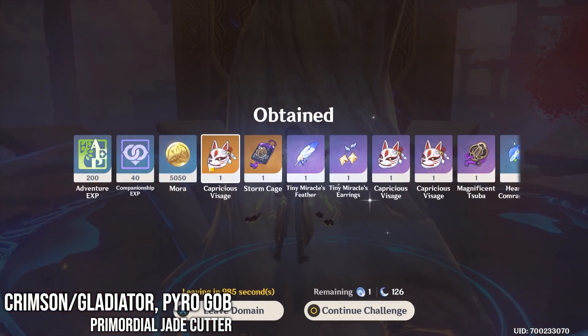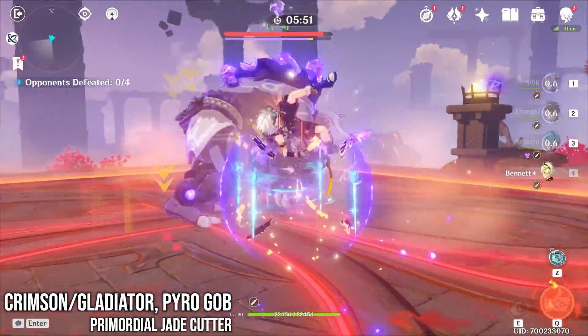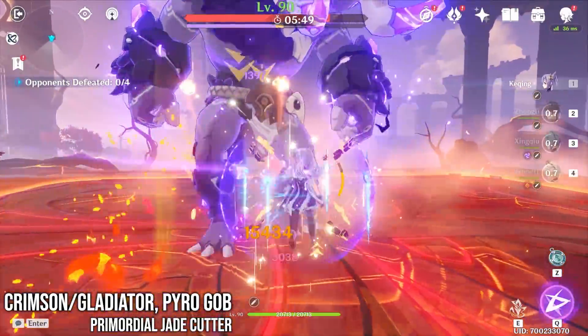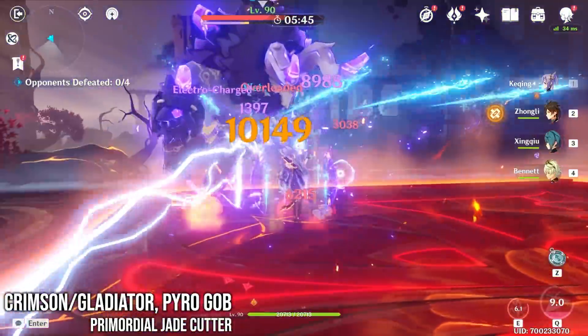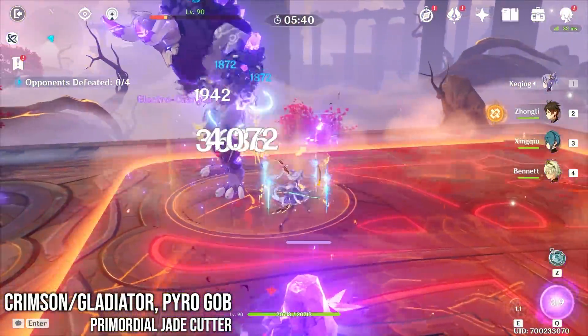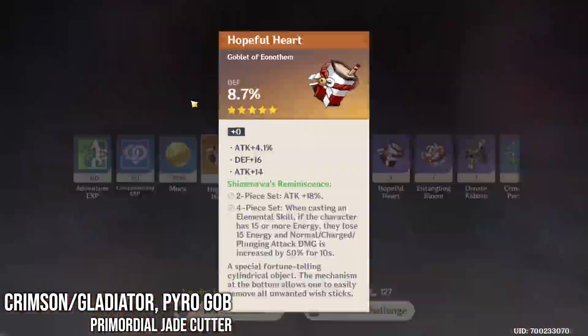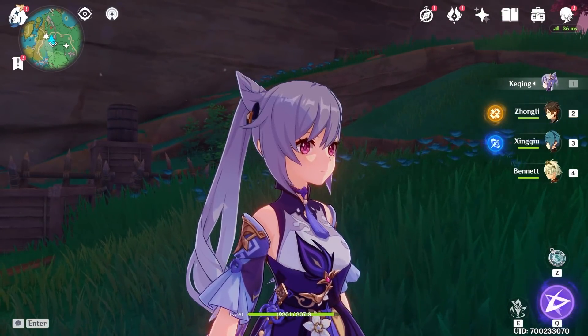That was like 50k charged combined there. Attack circlet and attack sands — finally a good attack sands! Wait, I think I need energy recharge for Mona there. Maybe she doesn't need that much energy recharge if I can get a lot of it from subs. Let's give it a try. We're going to just start with Keqing's ult. We're still in Bennett's ring, but it's gone. Death goblet and attack circlet. Yeah, I suppose that's pretty much it.